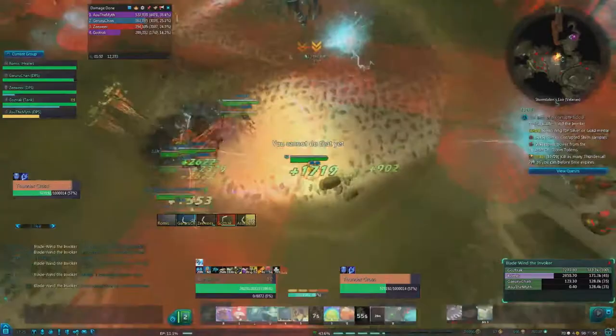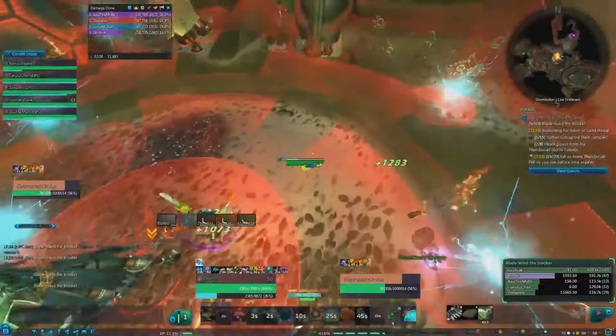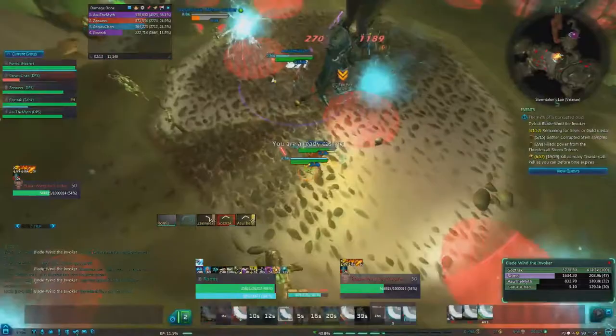The 3rd phase starts with a disarm once again, so find a weapon and stack on your group for healing. All the wisps from phase 2 will continue to go around the room — make sure you watch out for them.